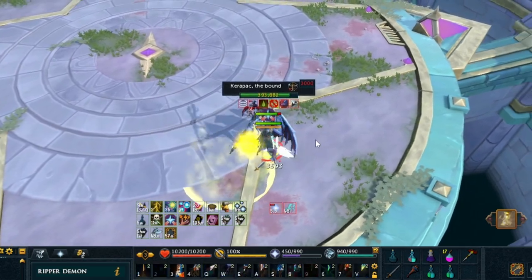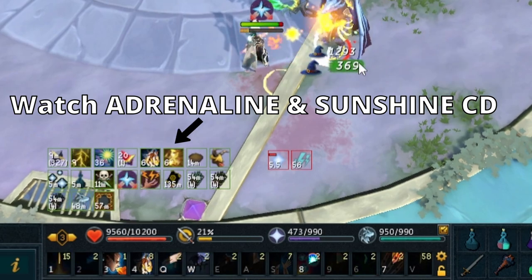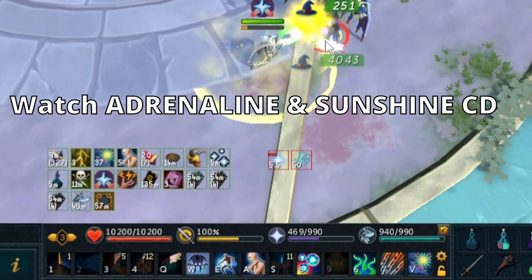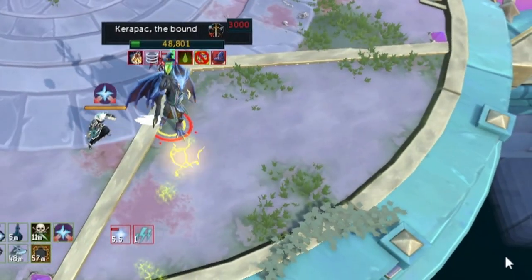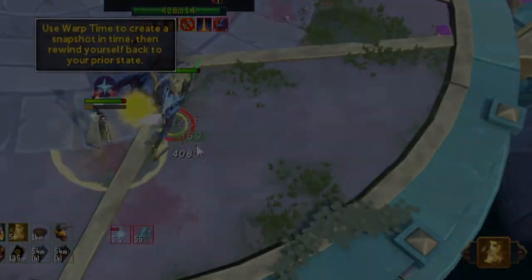Time Warp is incredibly strong and it is really important that you use it properly. The main times you will use it are when you want to use Sunshine and during phase 4 to take advantage of defensive abilities. In short: press Time Warp, use whatever abilities you want to be able to reuse again very soon, and when you go back in time you'll be able to use them all again, or use it as a way to get 100% adrenaline back nice and easy.